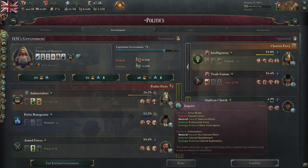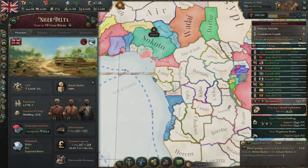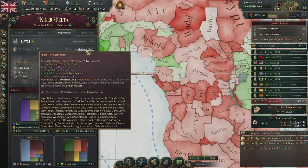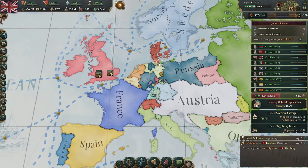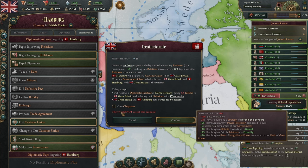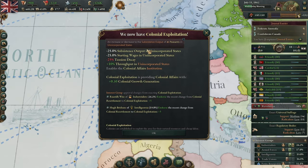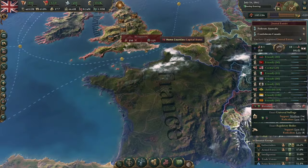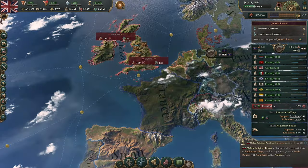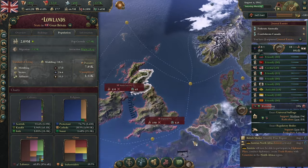The Pili Party is now under the control of a jingoist character, which would actually be really useful for us because now we could switch into colonial exploitation out of colonial resettlement. One of the problems we're suffering is that a lot of our migration is going to our colonies — colonial resettlement is plus 100% migration, so we want to get out of that. Colonial exploitation is going to mean lower subsistence output in our colonies, but also lower migration attraction there, which is hopefully going to encourage more people to move back home.